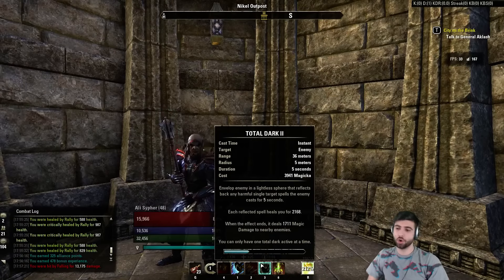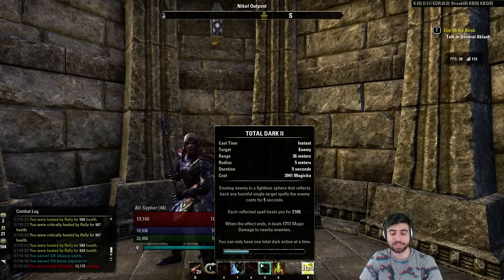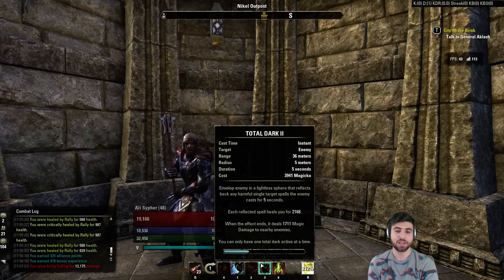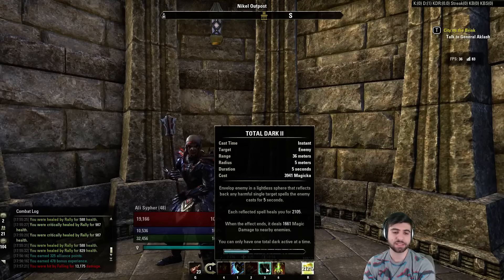Over here is an open slot. I use Total Dark, but you can use Wrecking Blow or pretty much any ability that fits your playstyle. The reason I like Total Dark is because it reflects any single-target Magicka ability thrown at you — Soul Star, Concealed Weapon, Lava Whips, Crystal Fragments. This is going to shut down the majority of Magicka builds that try to fight you. It's a very hard counter to Magicka builds, and that's why I use it. You can use Wrecking Blow here if you want more damage.